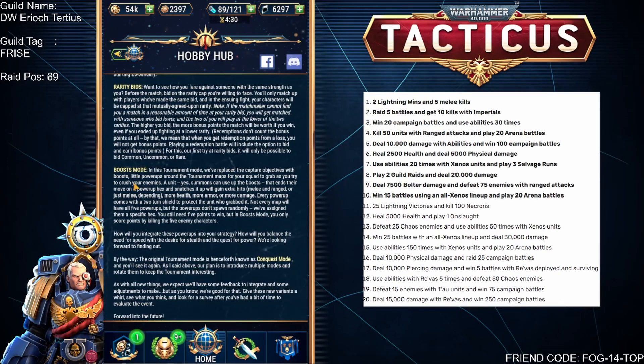This mode also has boosts. In this tournament mode, they've replaced capture objectives with boosts — little power-ups around the tournament maps for your squad to grab as you try to crush your enemies. A unit, and yes, that includes summons, that ends their move on a power-up hex and snatches it will gain extra hits — melee and ranged or just melee depending — more health, more armor, or more damage. Every power-up comes with a two-turn shield to protect the unit who grabbed it.